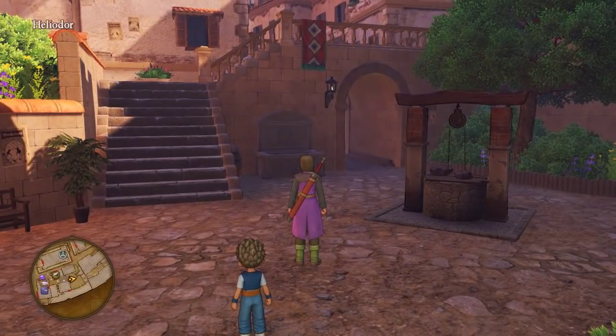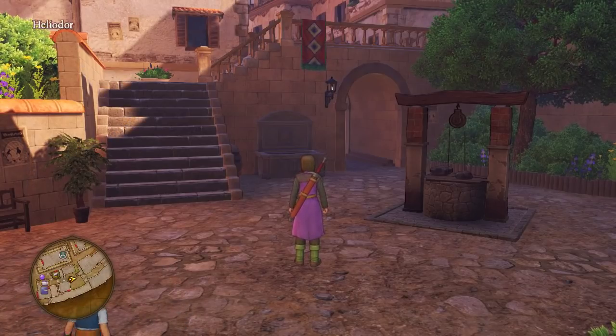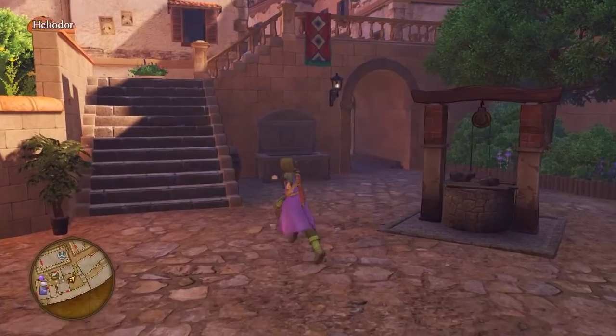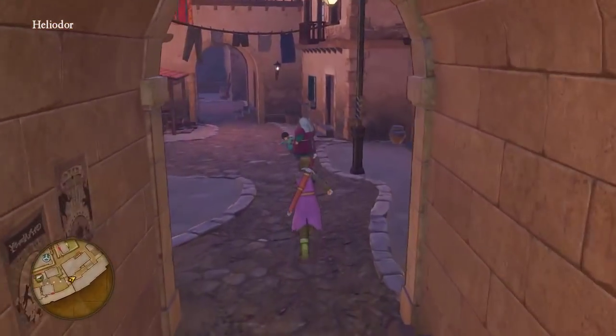Over here you can see another one of these fences at eye level, and you can see that it's very carefully tilted and tipped so that it doesn't feel repetitive. That's the sort of thing you're going to have to think about when building your city using repeated assets. With any given asset: how many instances before the player notices? How can you tilt it, decorate it, or spin it so that it looks different?